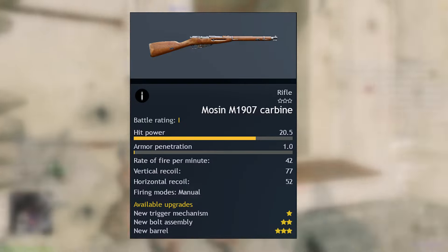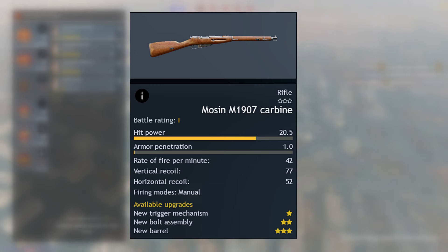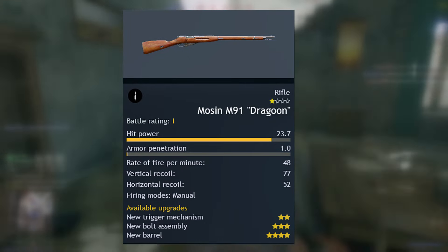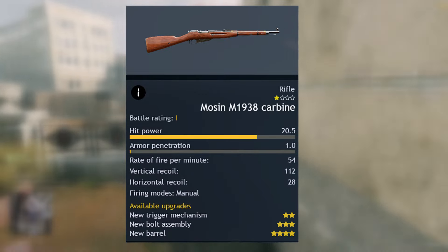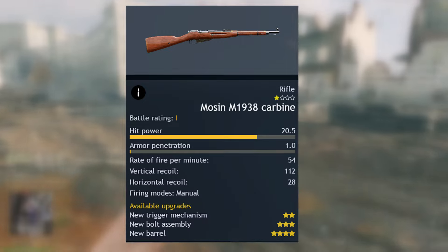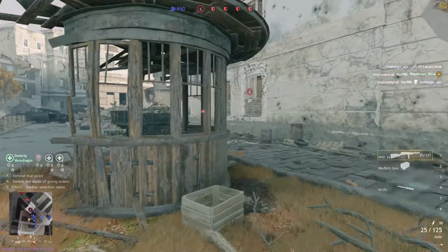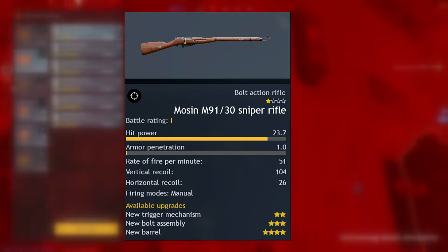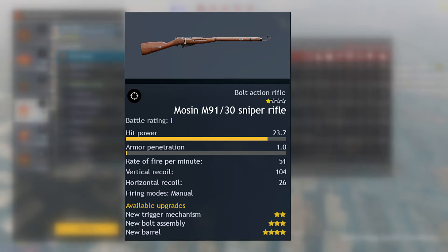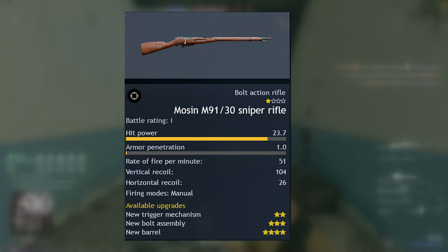Starting with the weapons, we have the Mosin M1907, which was actually the first rifle made for the Russian Empire right after the Russo-Japanese War. Next up, we have the Mosin M91 Dragoon, which is a variant of the Mosin-Nagant for the cavalry. After that, we have the Mosin M1938 carbine, which is actually a very good weapon. To recap the rifle section, the Soviet Union begins with three Mosin rifles, of which I personally believe the Mosin M1938 carbine is the best. You also have the Mosin M91-30 sniper rifle, which is pretty good — on par with the Gewehr 41 and the Springfield sniper rifle.